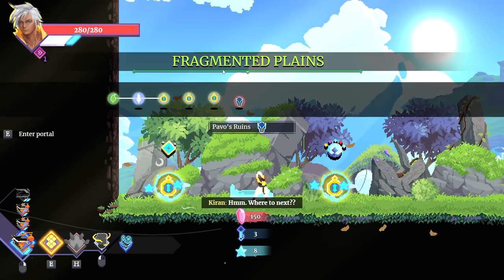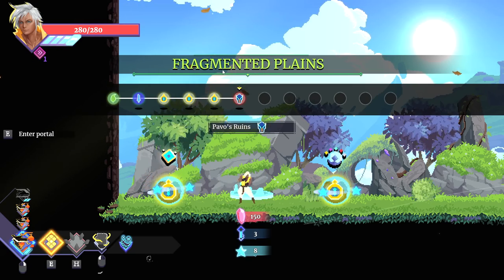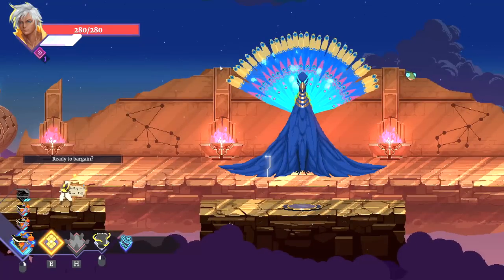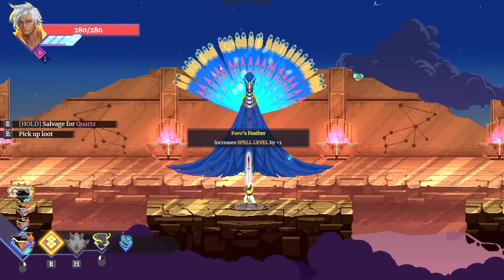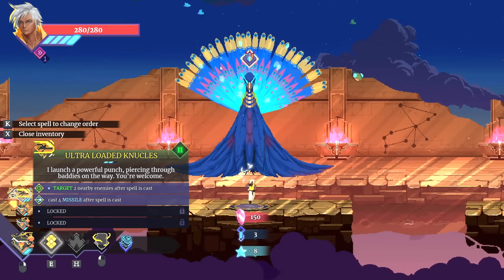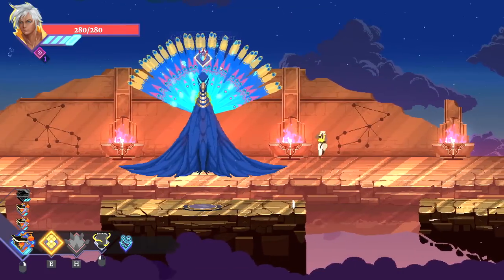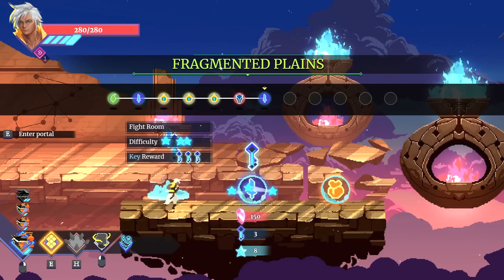What rooms do we have up here? We've got ourselves Pavo's Ruins, which I've never seen before, so I don't know what that does. We've got a spell and a spell mod. I'm interested in just kind of expanding my knowledge of the game, so let's see what Pavo's Ruins are real quick. It looks like I can pay with my health in order to get more feathers to level up my stuff. I'm only going to level it up once because I feel like there's going to be more level-ups available later on. That's a fight room with three keys.